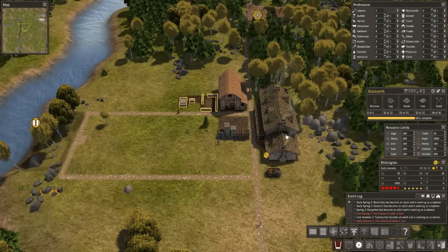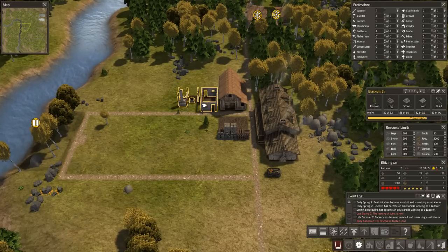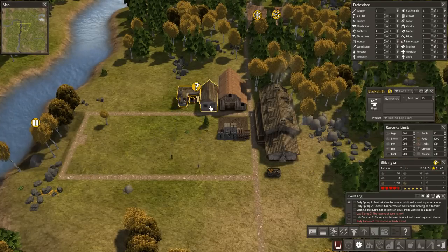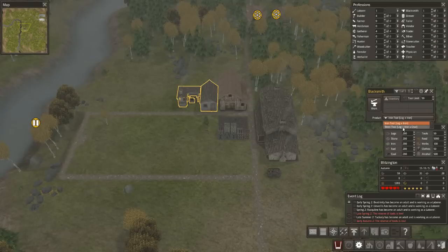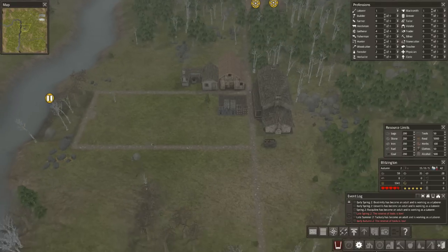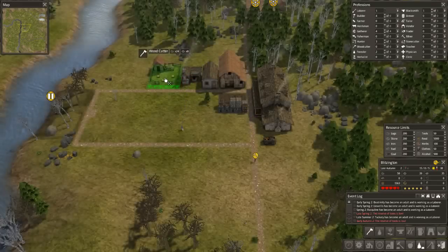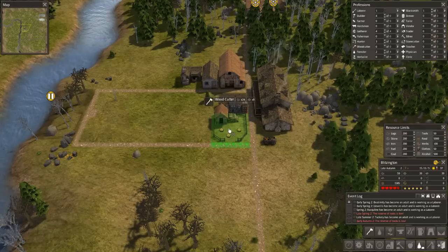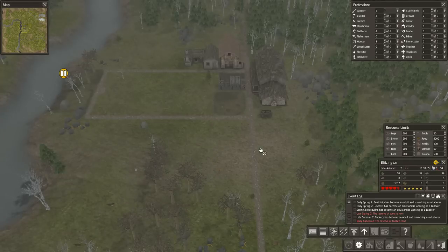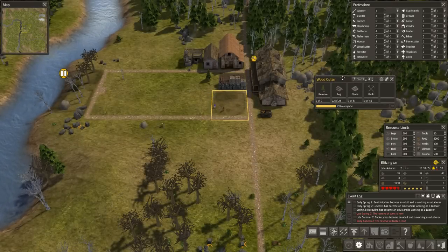We should get the iron working though. Now we have two more laborers. Tools is still low. And our blacksmith — somebody will become the blacksmith. There we go, we have our blacksmith now. He's going to make iron tools. He can additionally make steel tools, but we can't get coal without having a mine. And I'm also going to get a woodcutter down — a woodcutter chops wood into firewood, imagine that. So that's now a top priority on our list.